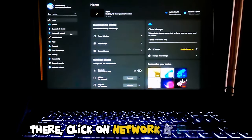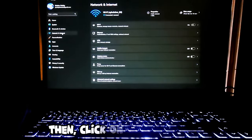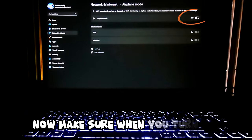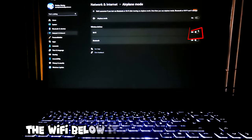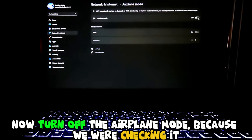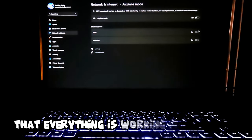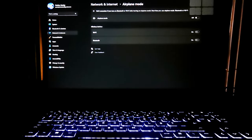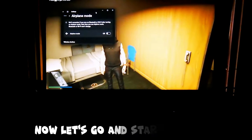Click on Network and Internet, then click on Airplane Mode. Now make sure when you turn on Airplane Mode, the Wi-Fi below it should be turned off. Now turn off Airplane Mode — we were just checking that everything is working fine for the glitch. Now minimize this window.